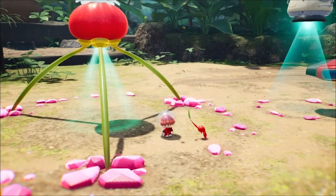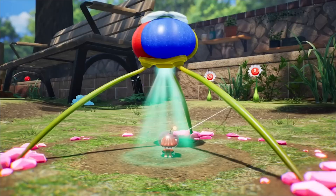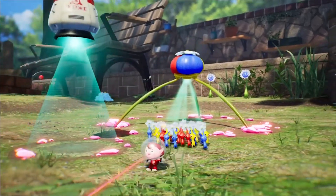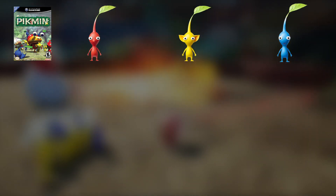In every Pikmin game so far, we start off collecting reds first, and from the way the Pikmin 4 trailer is looking, it seems like that'll be the case too. It seems like the series has already established a basic formula for which Pikmin you get to access first. In the original game, you discover reds at the impact site, yellows in the Forest of Hope, and blues in the Forest Navel.